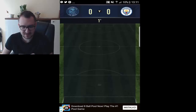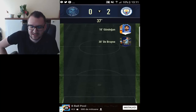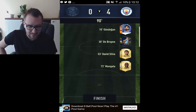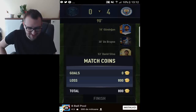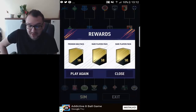Two more games — let's see if we can win against City as well. Oh, Gundogan scores against us. Three-nil... oh looks like four-nil! This is my harshest defeat. Let's go ahead and finish it. We get some coins, and the great thing is that we get packs — one premium gold pack, two rare players packs!